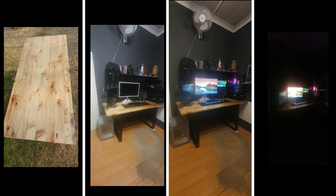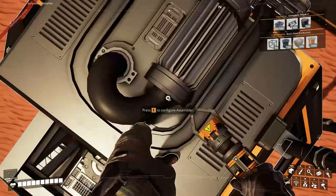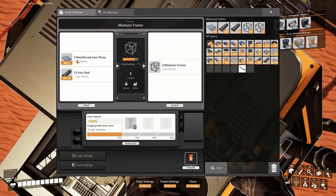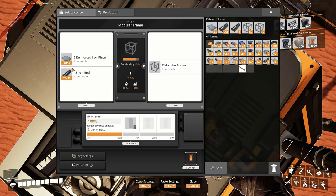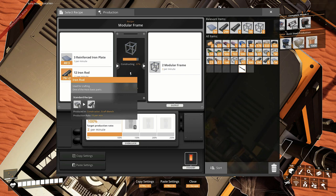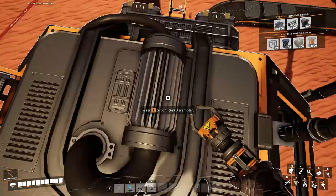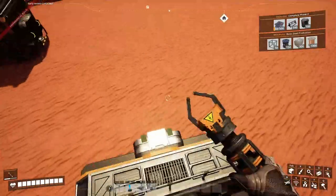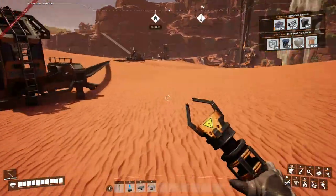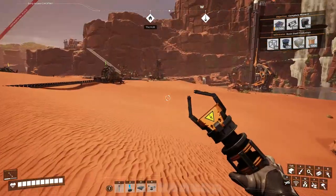Stuff in Satisfactory should be done by now, so let's check back in. We have finally got enough modular frames. It was at 15 earlier — the reinforced iron plates were at like 46 or so — and everything is climbing. So on both of these I think we might have a bit of an excess, which is nice.